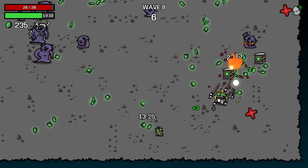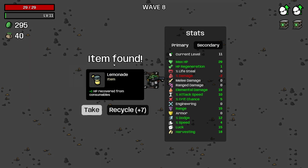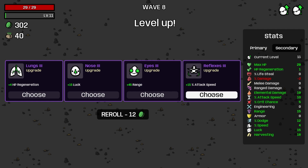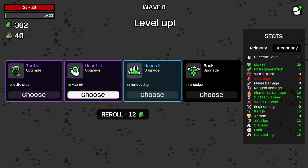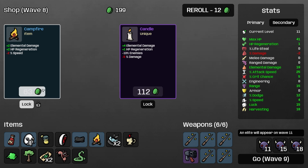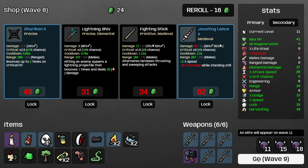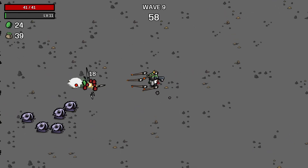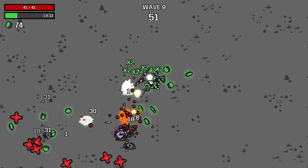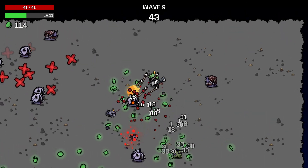Feeling pretty good about this now actually. A few items and actually a lot of materials left over. Attack speed would be pretty nice - I think we'll take that. HP is also going to be pretty nice. Elemental health regen, less enemies, a little less damage. We'll roll. I think we just go wave 9 like this. Our damage goes negative but our elemental damage is kind of crazy, so we need to make sure our damage is not a negative percentage.